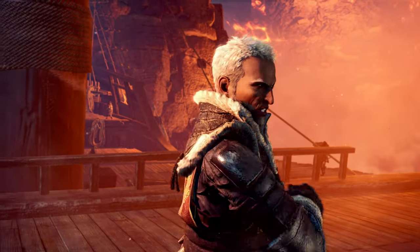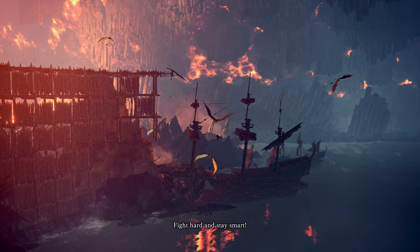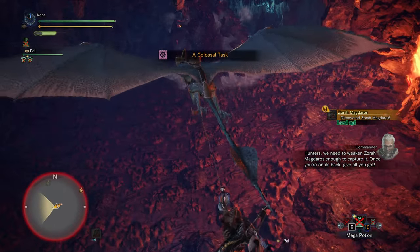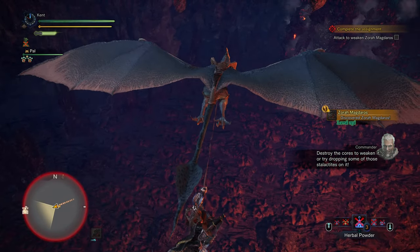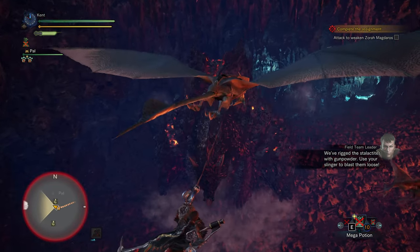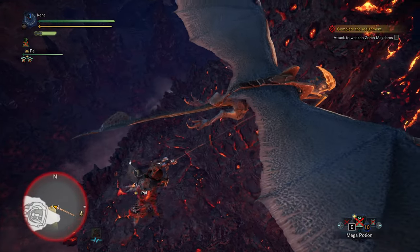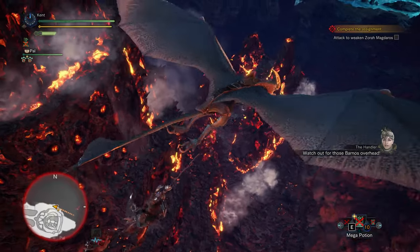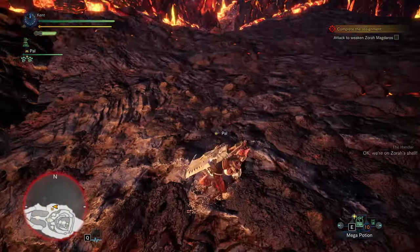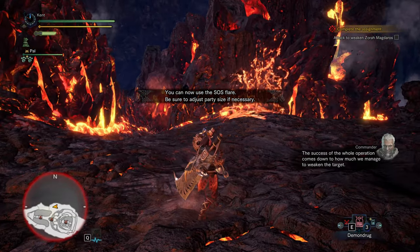It's coming! Move out — use everything at your disposal. I want eyes everywhere. Fight hard and stay smart. Hunters, we need to weaken Zora Magdaros enough to capture it. Once you're on its back, give all you got. Destroy the cores to weaken it, or try dropping some of those stalactites on it. We've rigged the stalactites with gunpowder — use your slinger to blast them loose. Okay, we're on Zora's shell. Destroy the magma cores to weaken Zora Magdaros. The success of the whole operation comes down to how much we manage to weaken the target.